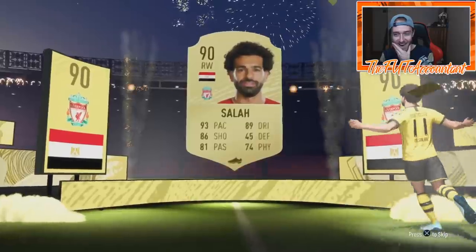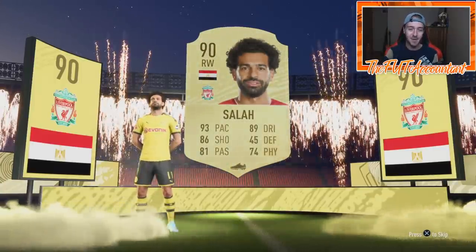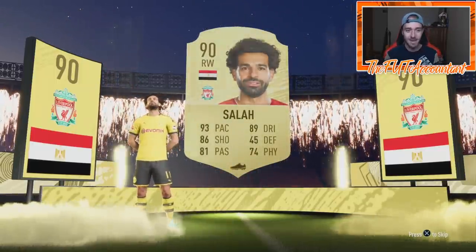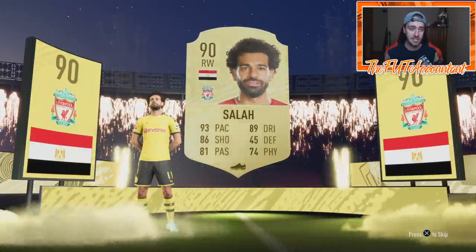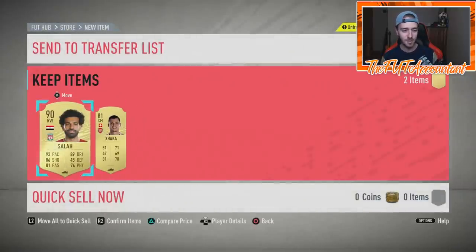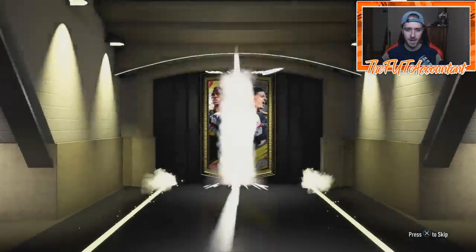It looks like the League One packs are going to be the best but you can't do too many of those because you'll start getting duplicates — like we are now with the Premier League packs. Wait — a walkout from the Premier League pack... Salah? No freaking way! 90-rated Mohamed Salah — let's go! Are these packs rigged? 89-rated Keylor Navas and now 90-rated Salah from eight packs — this is ridiculous! 90-rated Salah, that's like a 200,000 coin untradable pull. We still have one pack left!